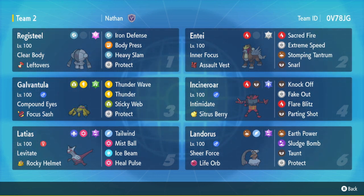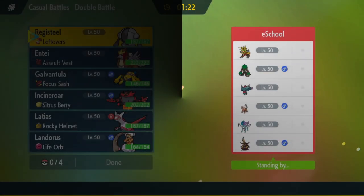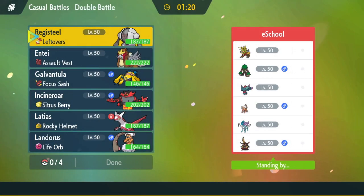I'll hop into some games, I don't want to waste any more of your guys' time. All right, we're here with game number one. One thing I forgot to mention — the Poke Paste for this team will be in the description if you guys want to use this team on Showdown. My opponent is running Gouging Fire, Fluttermane, Landorus-T, King Gambit, Suicune, and Rillaboom.